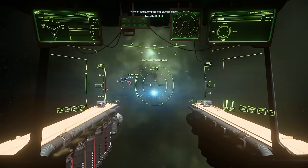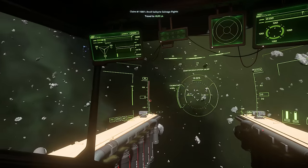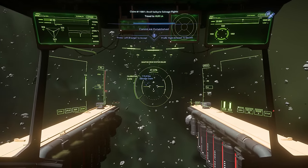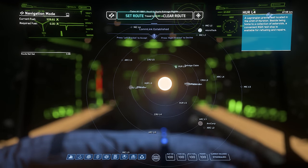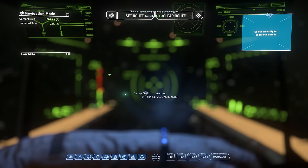And there we are — into the asteroid field, and we make our way to the salvage claim. So 116 kilometres, that's a fair distance. I'm just going to double check that it's not giving me a second quantum jump marker — it'd be nice if we could find a quicker way there. But there isn't, so we'll just continue as is.